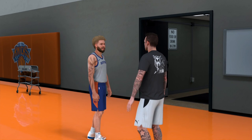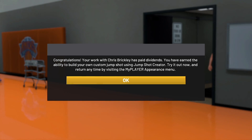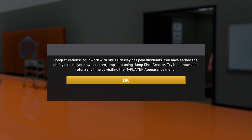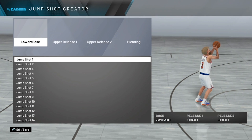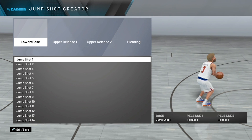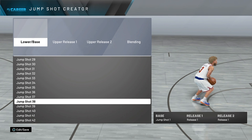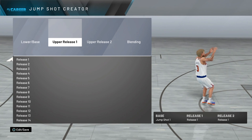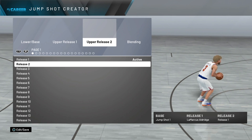I finished all the drills and everything, so now I'll leave the timestamp right around the next 5 to 10 seconds so you see the congratulations screen — the Chris Brickley workout paid off and you get the jump shot creator. So this is the jump shot you use: jump shot 38 is the base, upper release 1 is LaMarcus Aldridge, and for upper release 2 you do Rudy Gay.